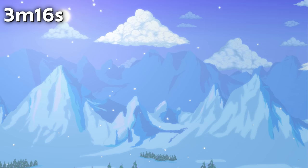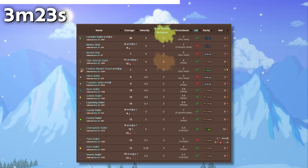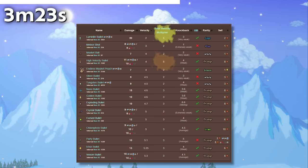Luminite Bullets have the lowest velocity of any bullet at 2, but have the second highest velocity multiplier of any bullet, just after high velocity bullets. This effectively negates the extremely low base velocity.